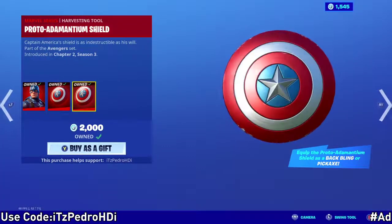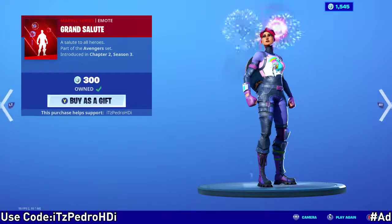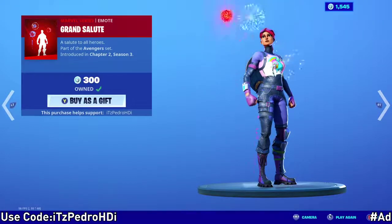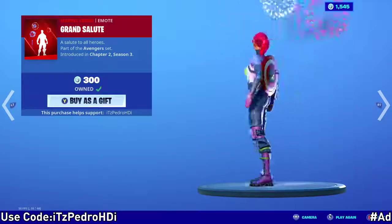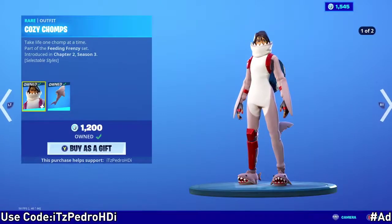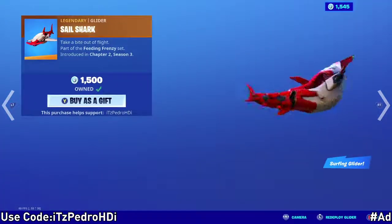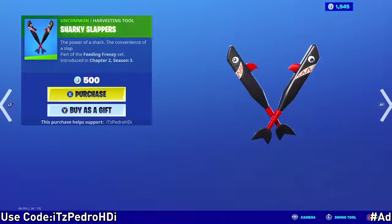On the special offers we have Captain America with the back bling and pickaxe — it's a W for this skin. The emote looks really cool with the Beach Bomber and Bright Bomber — I like this a lot. We also have Comfy Chumps, the Cell Shark, the Sharky Slappers, and the Sharky wrap.